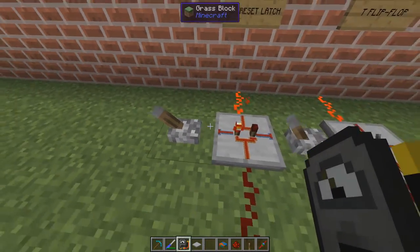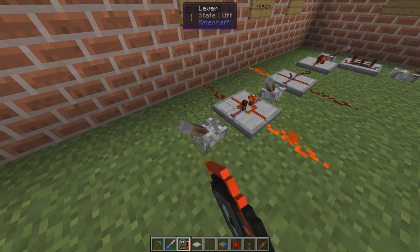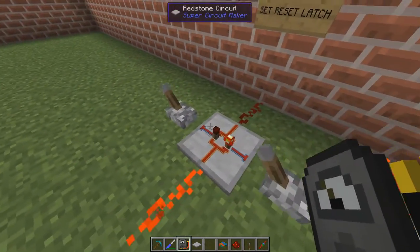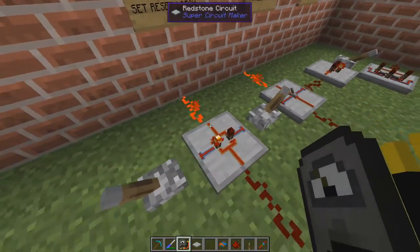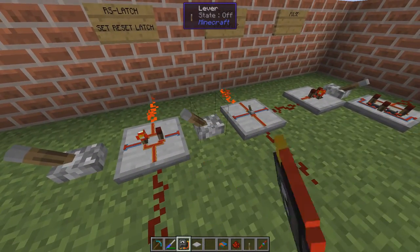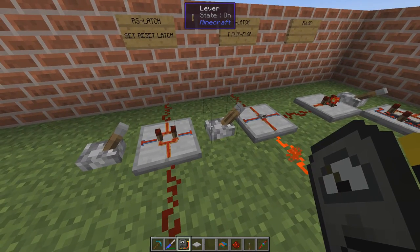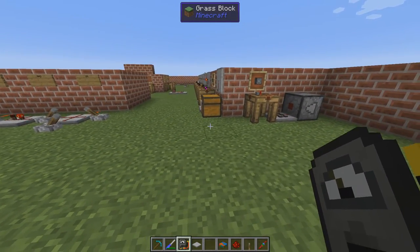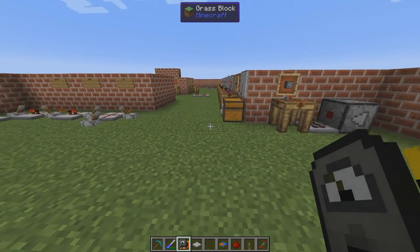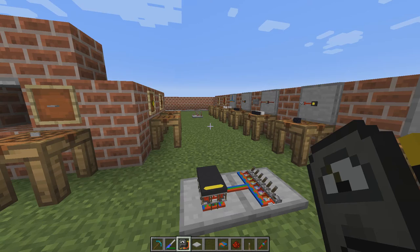The final circuit is the set-reset latch, or RS latch. A signal from one side sets the output; repeated signals from that side don't change it. A signal from the other side resets it, flipping the output to the other side. On-on is not a valid state. There are a few more circuits I won't go through here — check the video description and playlist for more useful builds. Thanks for watching, hope to see you in the next one — take care and bye!